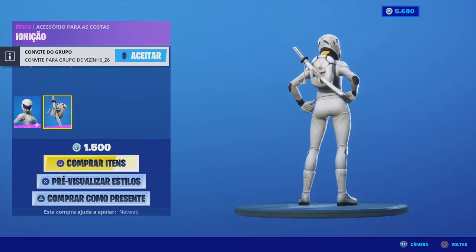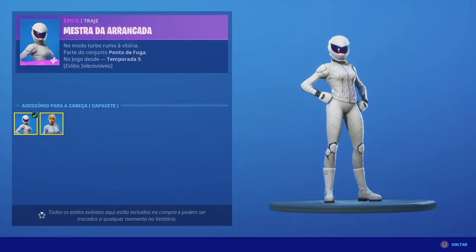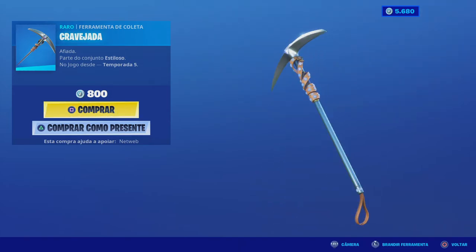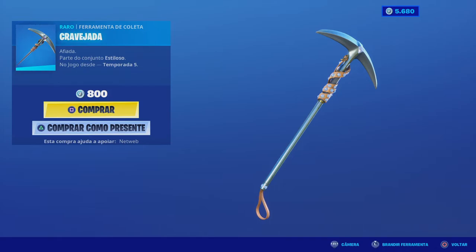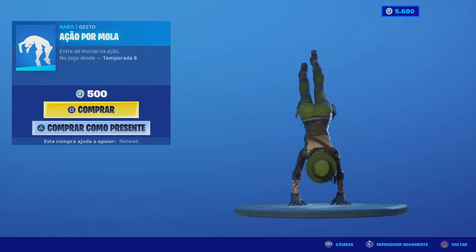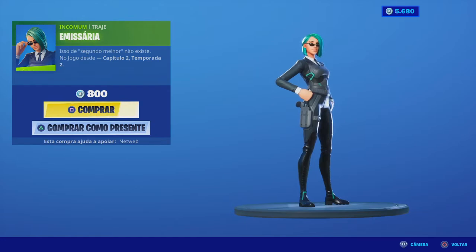Temos a versão com e sem capacete — eu comprei a versão masculina desta skin por causa da mochila, que na altura era a única que tinha uma espada. Mas agora as espadas não faltam, sobretudo para quem adquiriu o Battle Pass da temporada anterior com as espadas do Deadpool. Temos também a 'Cravejada', 800 V-Bucks, com um som simples mas muito nice. Temos também a 'Ação por Mola' com flips para trás — 'entrada de mortal na ação' — imaginem entrar numa build fight a fazer estes movimentos! 500 V-Bucks. Temos também a 'Emissária', uma skin que voltou à loja — não existe no jogo desde o Capítulo 2 Temporada 2.